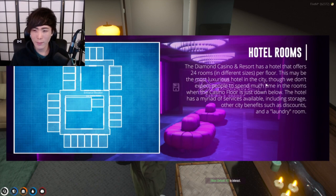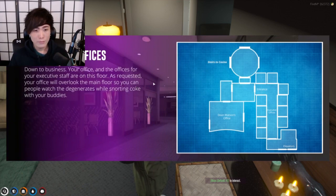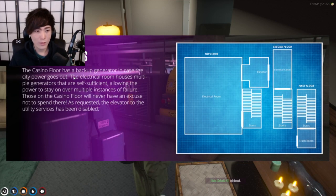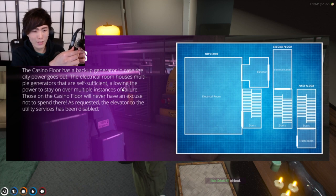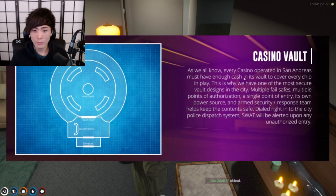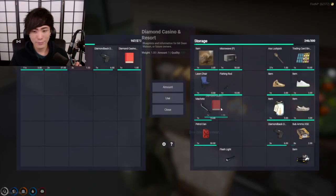We've got to read about the power because that's what we're struggling with right now. The blueprints say: 'the casino floor has a backup generator in case the city power goes out. The electrical room houses multiple generators that are self-sufficient, allowing the power to stay on over multiple instances of failure.' The security elevator sounds like something. The security center is for overwatch and storage — overwatch is the cameras, storage is something else.